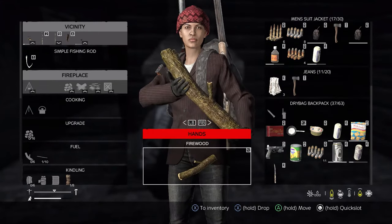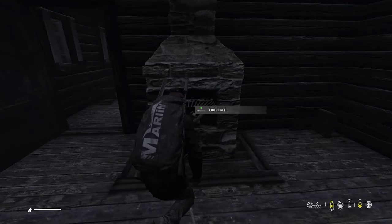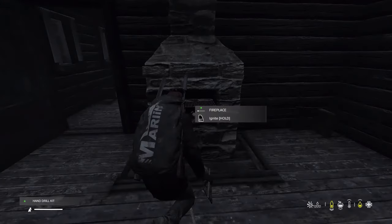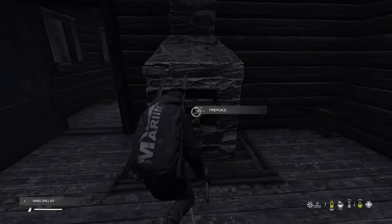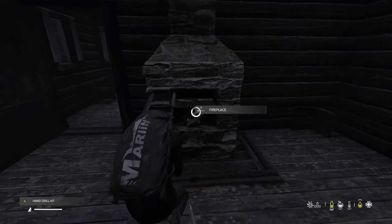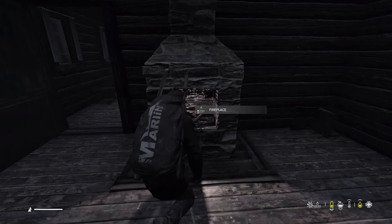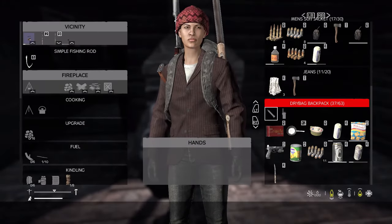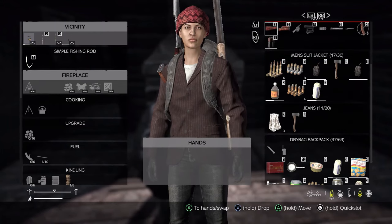All right, now we're ready to ignite our fire — this is where we get our big payoff. We've attached everything and we are ready to roll. Put the hand drill kit in your hand, look at the fireplace and select ignite fire. And there we have it — now we're playing with fire. You can use the fire to warm up, you can use the fire to cook, or just to be super cool in DayZ.